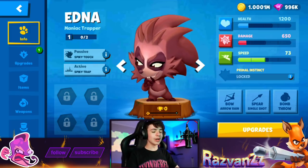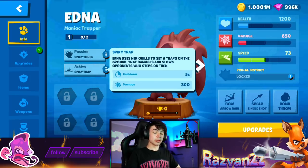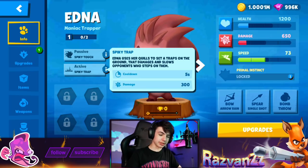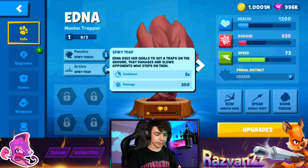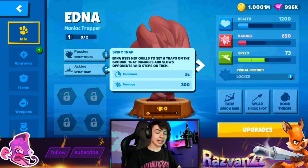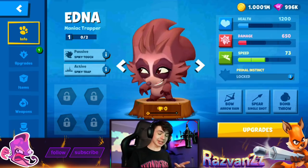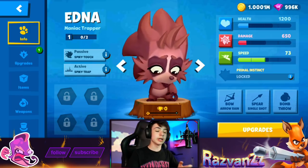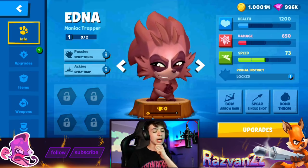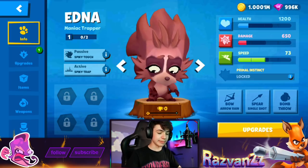Now time for the active and it's called Spiky Trap. Edna uses her quills to set a trap on the ground that damages and slows opponents who step on them. The cooldown is 5 seconds and damage is 300. You're going to set traps on the ground - Lizzy lays eggs on the ground as sort of traps, and this is kind of the same thing. I'm very curious to see how this goes. We're going to play the character so you'll see how the active and passive work.